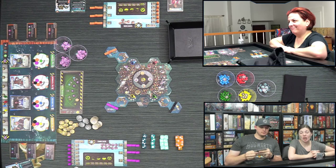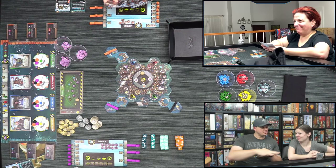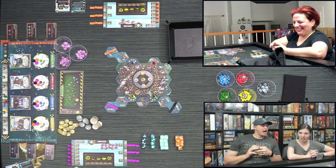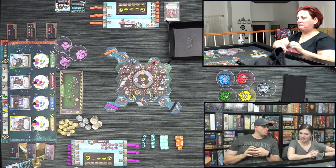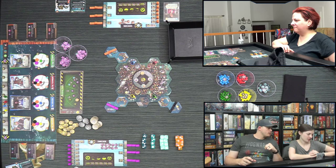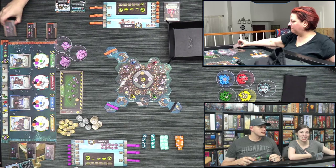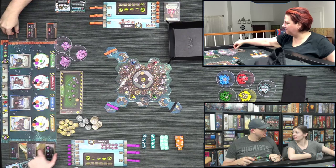We're going to stop explaining and start the game so we can show you how it works. If you buy an outpost, you put it out on a tile that has a spot — and that allows you to score an objective. There are six different objectives: the sink siders' objectives on this side, and the sky side ones on the other. You can only complete them while on the respective side.